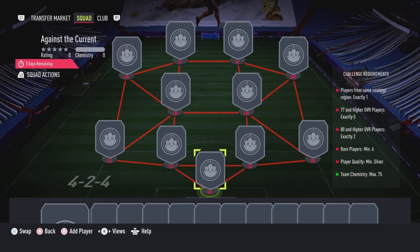The requirements on the right side do look pretty hard and a little confusing, but I'm here to simplify it. The first requirement is players from the same nation — exactly one — so you need 11 different nationalities on the pitch. Next, you need exactly five players rated 77 or above: at least three between 77 and 79, plus two players at 80 or above. For the last part, you need six rare silver players.